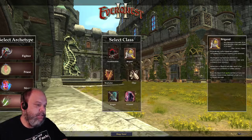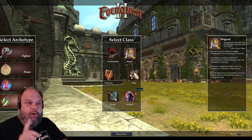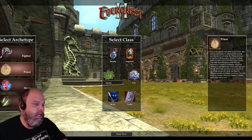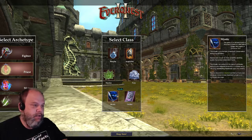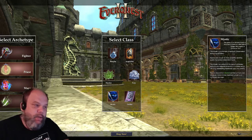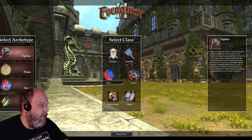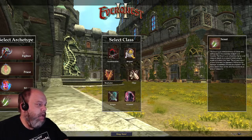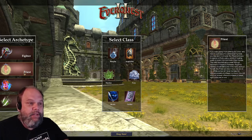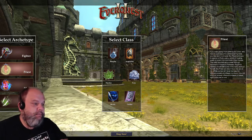I'm going to create a time lock server character. One important thing: it is a free-to-play game. However, if you want to play the time lock server — or the progression server, as some people call it — you have to subscribe. I already know what I want to play. I like the priest class and I want to play a Mystic. I'm not going to go into detail about what's a Mystic, what's a Templar, what's an Inquisitor — every class has their own subclasses. I can make a whole video on all the classes available in EverQuest and EverQuest 2.